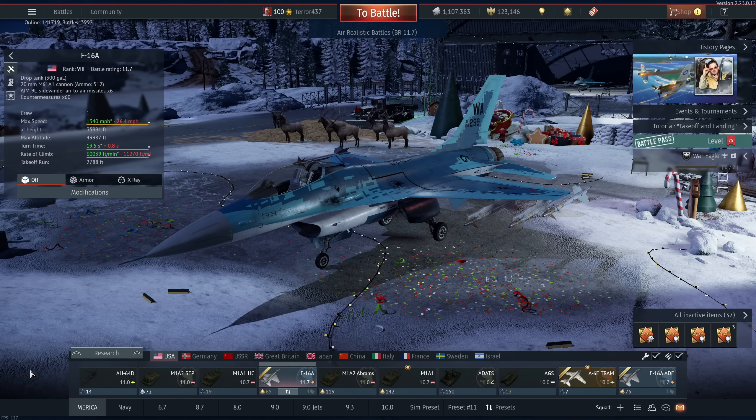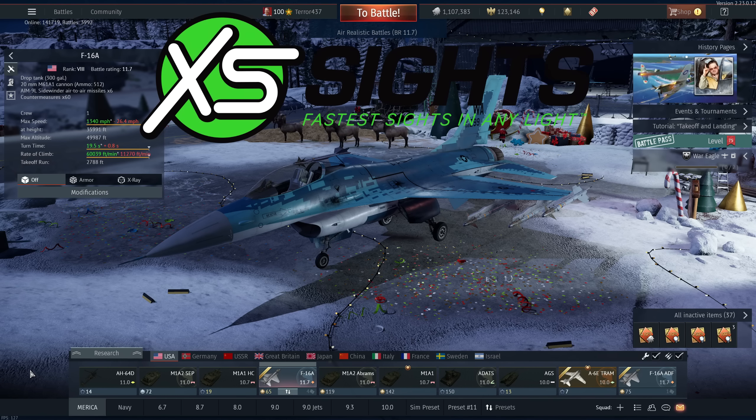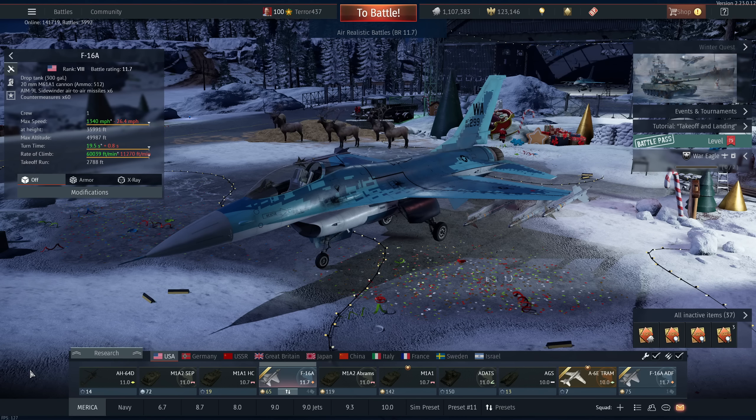Before we get started, I'd like to thank today's video sponsor: XS Sights. XS Sights is known for making the fastest sights in any light. For more than 25 years, the XS team has created some of the most innovative sights on the market today for pistols, rifles, and shotguns. Whether used for personal defense or hunting, these sights are designed and built to be the absolute best for any specific purpose. I've used these sights on tons of Glocks — they are absolutely some of the fastest-acquiring tritium sights you can possibly get, and I highly recommend them. Check them out via the link in the description below.